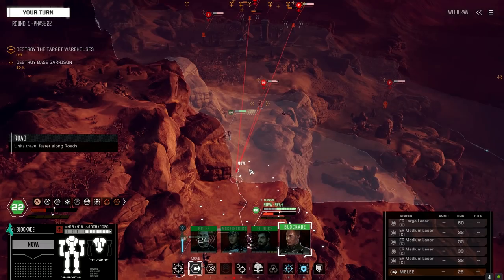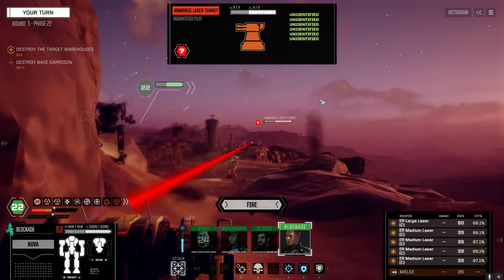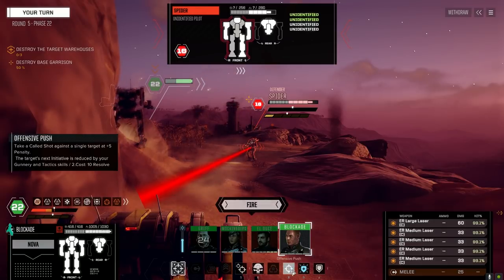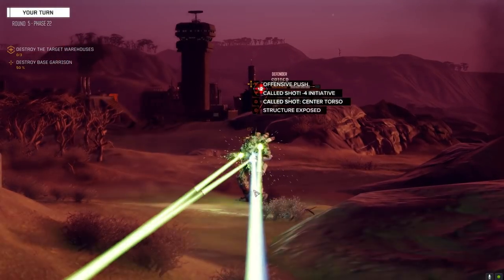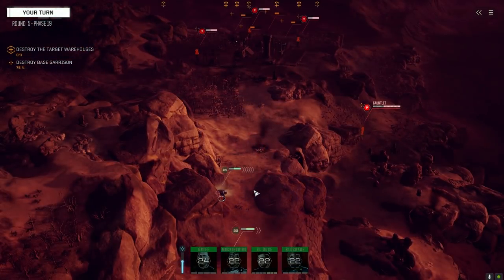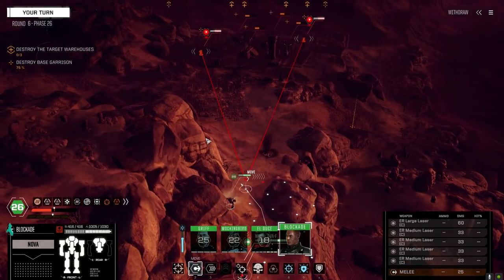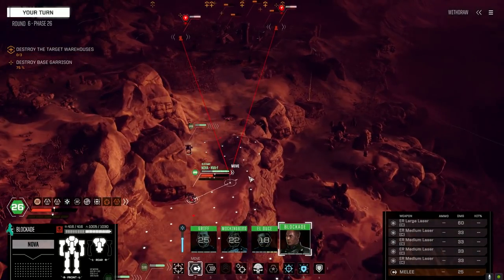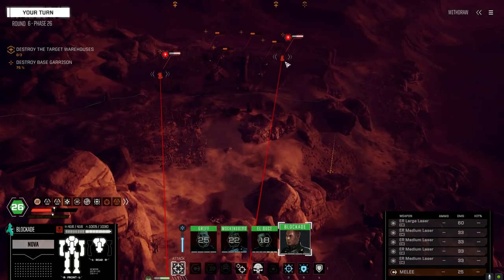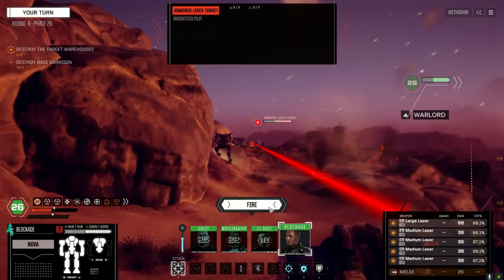Getting into position. Good chance to hit the laser turret — let's try to pull this guy down. CT him and fire. Gauntlet's decided he wants to come up and tango. Using range to our advantage. Leaving one of the mediums off — actually, using Warlord right now to get some extra damage and drop our heat. Griff, let's fire. Not quite enough. Getting Mockingbird out here — I want the Gauntlet to come to us, so firing just three to save heat. Reserving El Duche to bait the Gauntlet up.